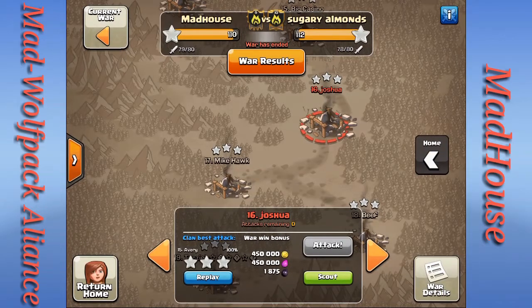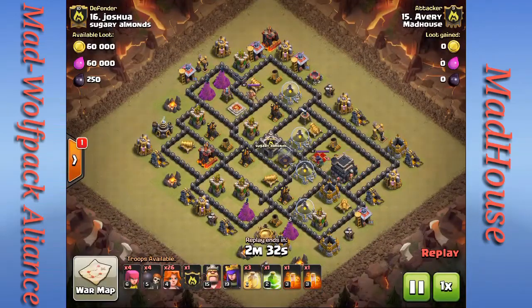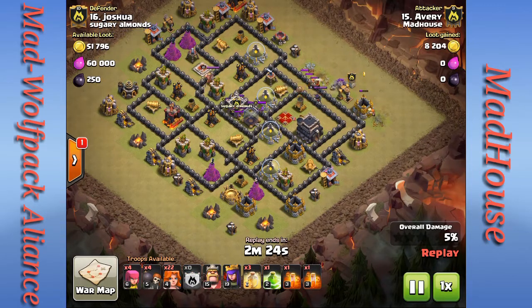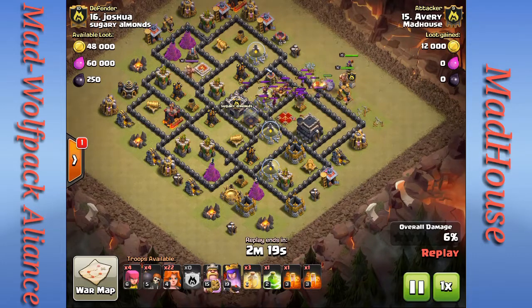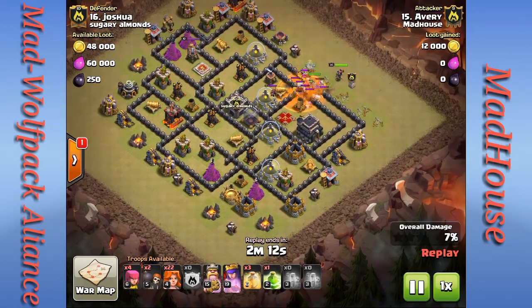All right, let's watch Avery's attack — that'll be our last one for this big war. Avery's attack on number 16: he's a native member of Madhouse. He drops a couple of valkyries on either side to start creating a funnel and triggering the clan castle troops. The golem distracts the enemy Archer Queen and CC troops. His own Archer Queen takes out all the flying troops and the rest of the CC troops.